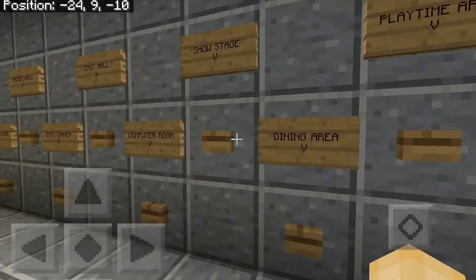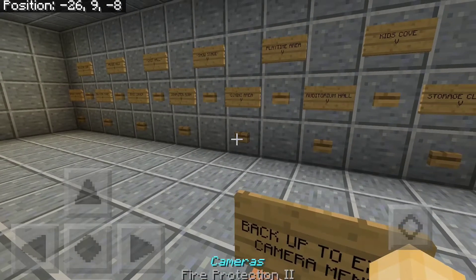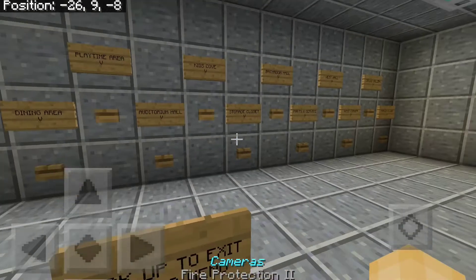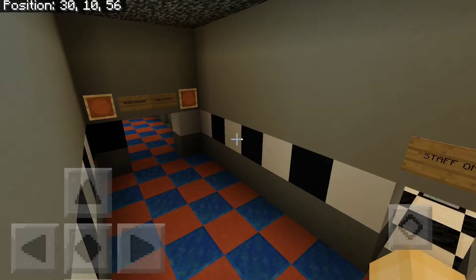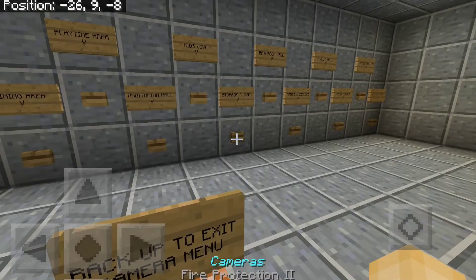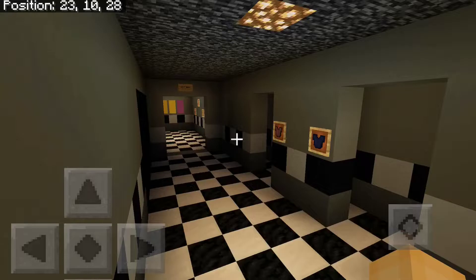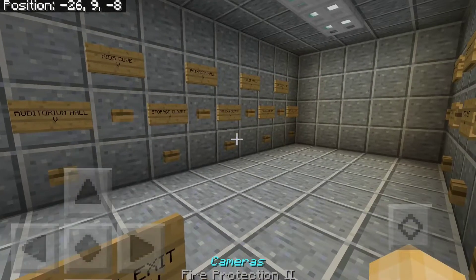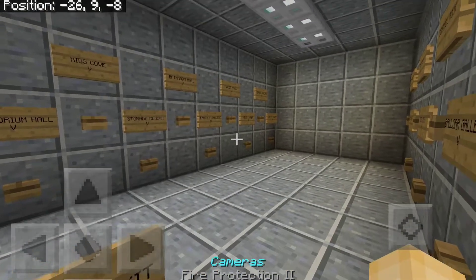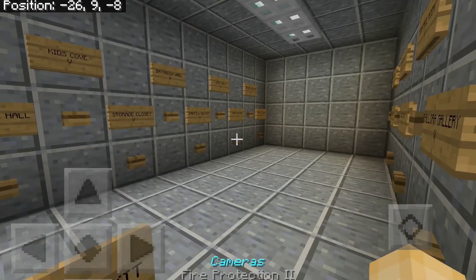There are tons and tons of cameras. The show stage — those animatronics are not functional by the way. The dining area, playtime area with Balloon Boy, the auditorium hallway, the Kid's Cove with Mangle, the storage closet with Spring Trap, and the bathroom hallway from FNAF 2.